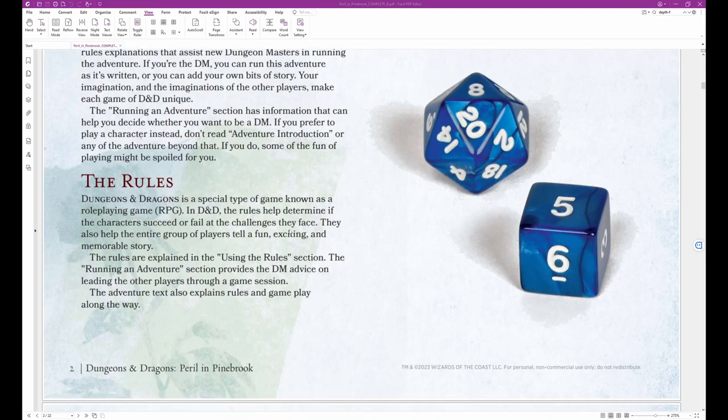The Rules: Dungeons & Dragons is a special type of game known as a role-playing game, or RPG. In D&D, the rules help determine if a character succeeded or failed at the challenge they face. They also help the entire group of players tell a fun, exciting, and memorable story. The rules are explained in the Using the Rules section. The Running an Adventure section provides the DM advice on leading players through a game session. The Adventure text also explains rules and gameplay along the way.